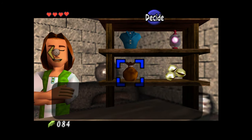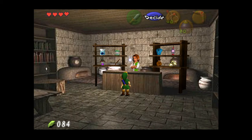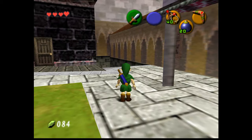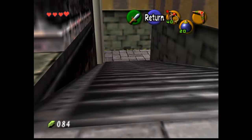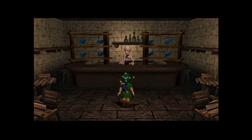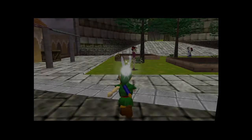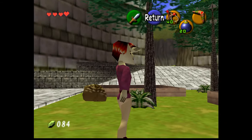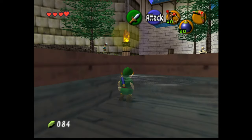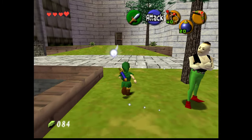So the shop — I see the Zora Tunic for 250, and we could afford the big bomb bag if we had 200 rupees. I think we can carry that with this wallet which is pretty neat. What is this place? The bomb shop — not really interested in that right now. I'm assuming that leads to the castle. Let's talk to Guru Guru first before we check out any other spots, and that door too because we didn't go there yet.